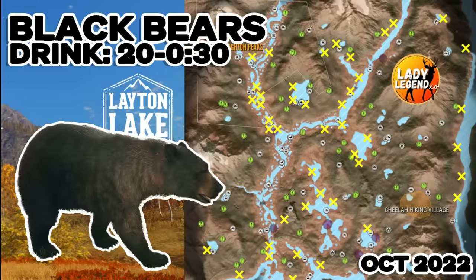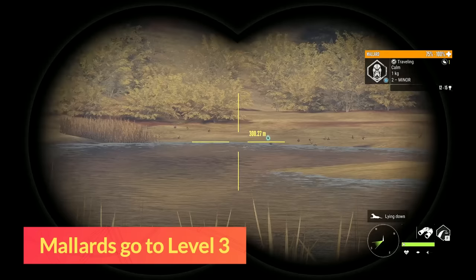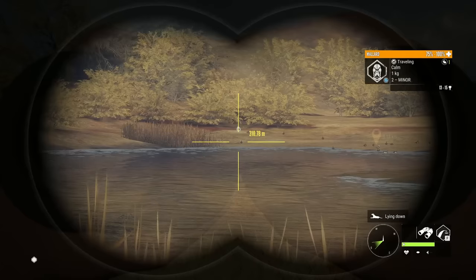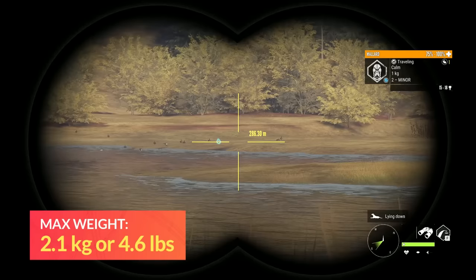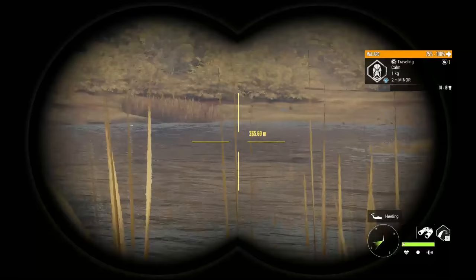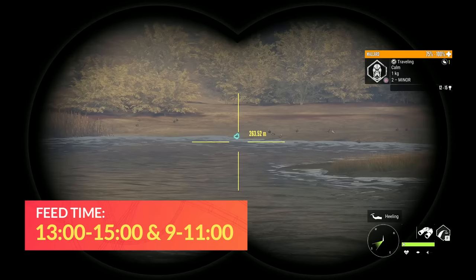The next species is mallard ducks. Mallards go to level 3 and can make diamond at level 2 and level 3. They can be found at pretty much any piece of water in Layton Lakes, but there are definite hot spots. Their diamond trophy rating is 19.6 and their max weight is 2.1 kilograms or 4.6 pounds. Mallards don't have a drink time — since the waterfowl rework, you'll either find them swimming or up on the shore. They are a class 1 species, so use any shotgun with birdshot or the 22 for integrity. They feed from 13:00 to 15:00 and 9 until 11, and rest from 0 till 5 and 15:00 till 17:00.